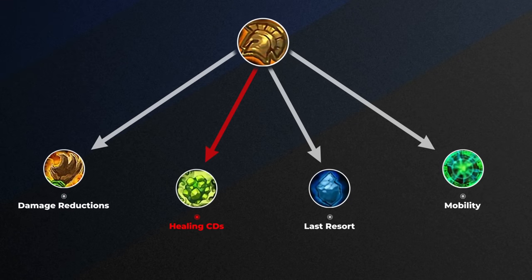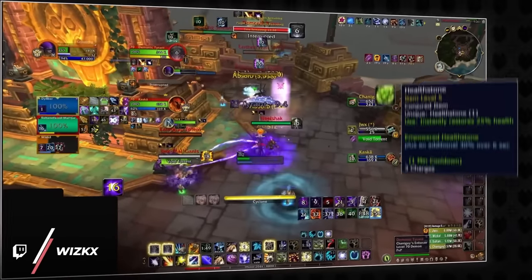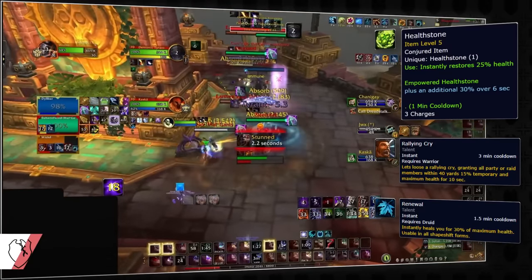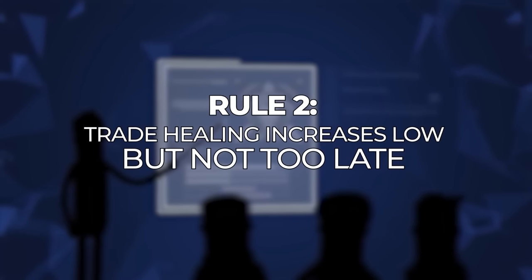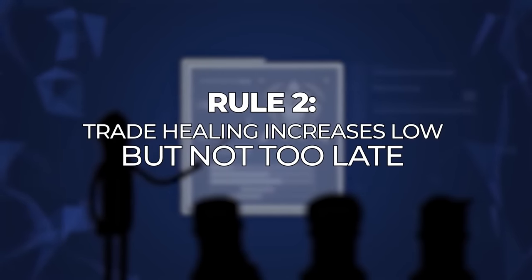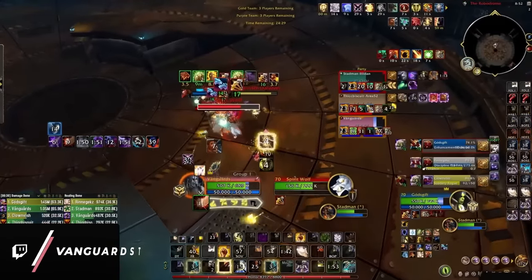Now we need to move on to the second subclass of defensives: health increases. This type of cooldown includes things like Health Stone, Commanding Shout, or Renewal — anything that makes your health bar go up. AI developed a second rule: use HP increases low, but don't use them too late. The lower you are on HP, the more value you will get from an instant heal. Let's take an extreme example — Lay on Hands. In some cases, this is a 100% heal.